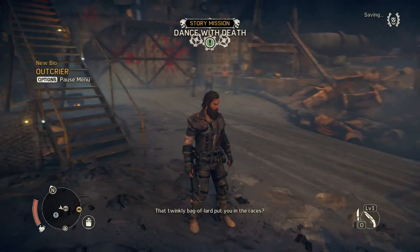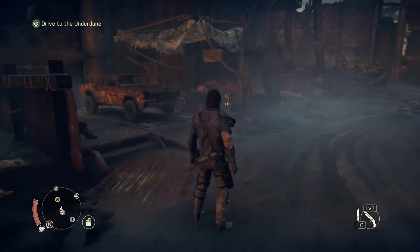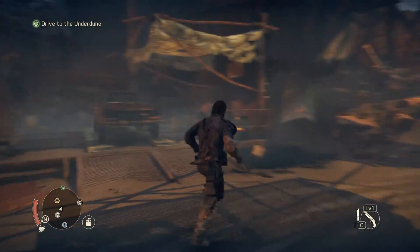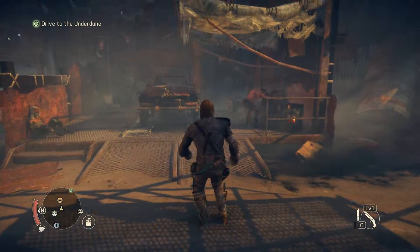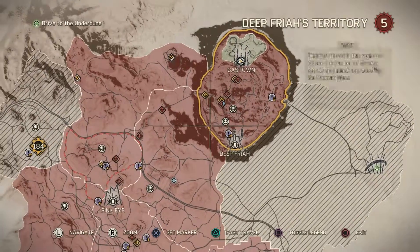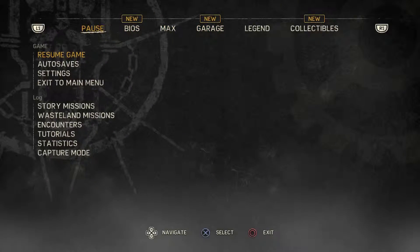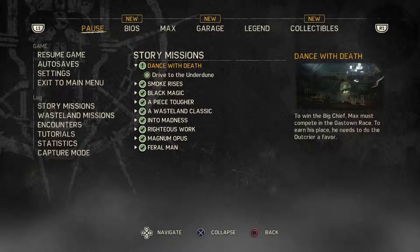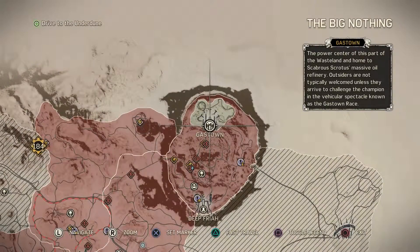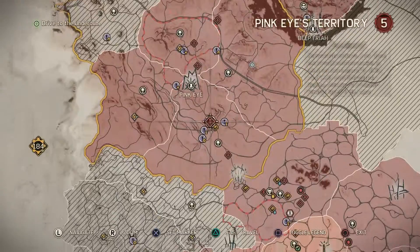Dance with Death — first he wants an errand run. Alright guys, it looks like when we get back, we are going on an errand run to the Under Doom. Here we are in Gastown. Drive to the Under Doom — maybe when we leave it'll pop up on the map.